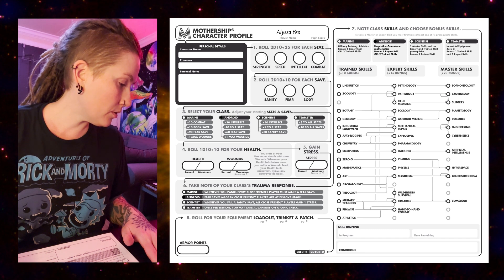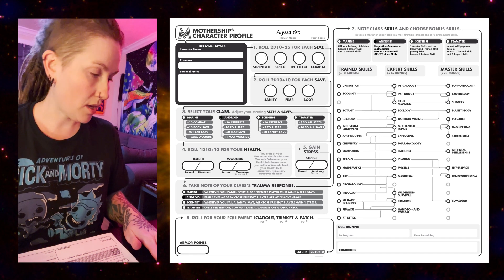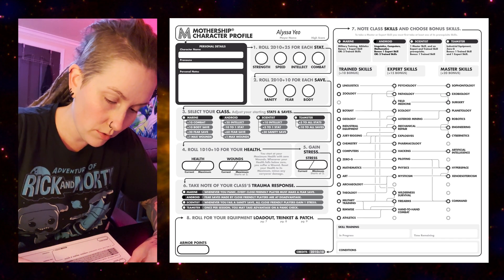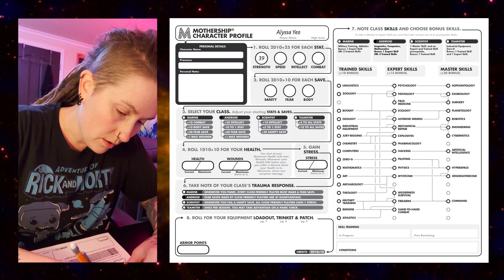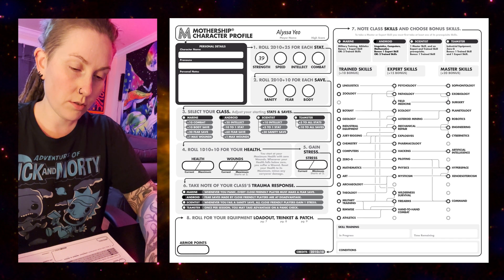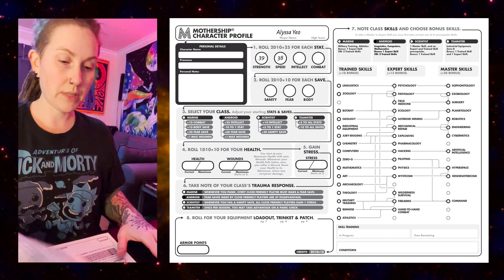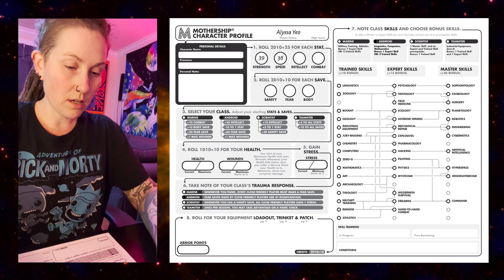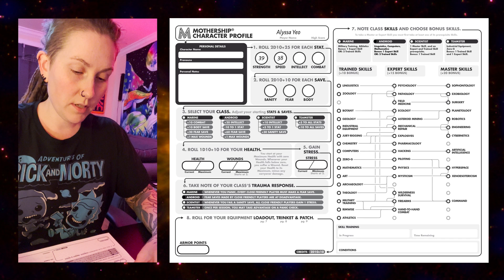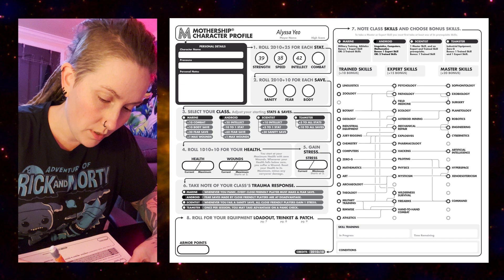First up we're going to roll stats. I need to do 2d10 plus 25 for each stat. For Strength we have 14 plus 25, that would be 39. Speed: 13 plus 25, so 38. Intellect: 17 plus 25 would be 42.